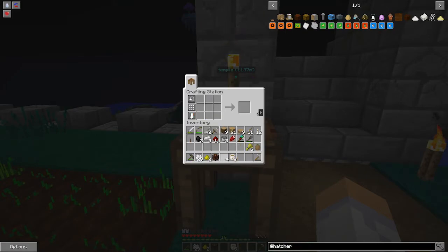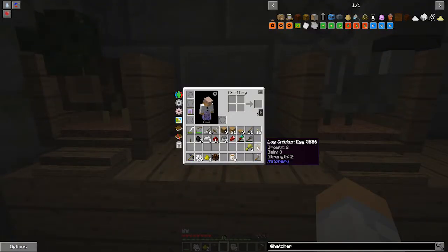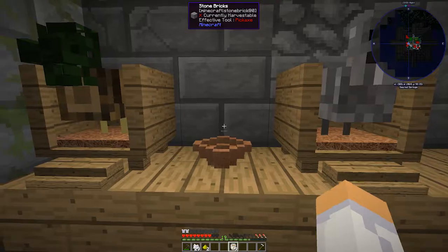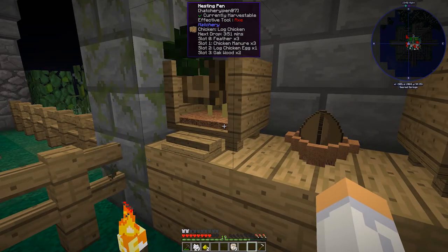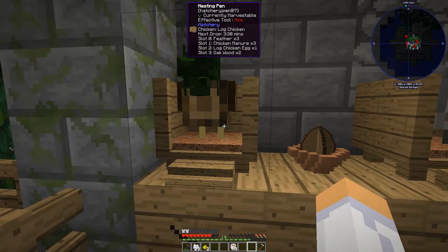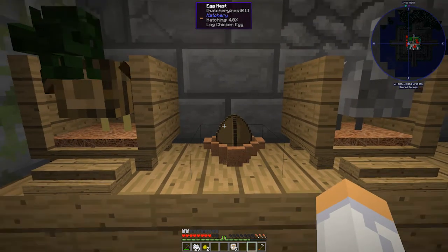Let's grab all the seeds and plant them back since we want to be efficient on our farming up in the mountains. That's going to make us one nest. Experiment time — we're going to put this nest right there with the log chicken, then put our redstone lamp on top with a switch. Let's put the egg in here. You can see the percentage is going very very slowly.